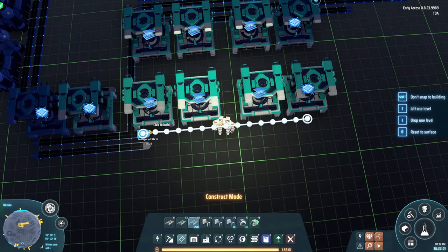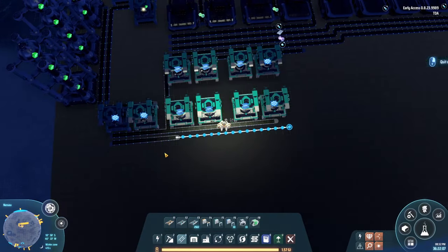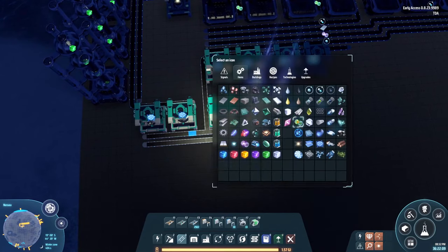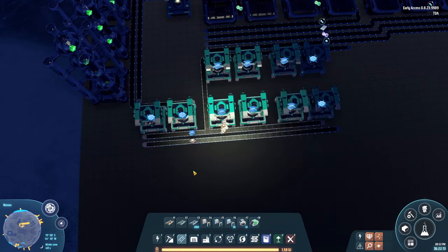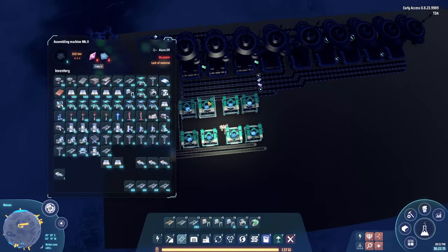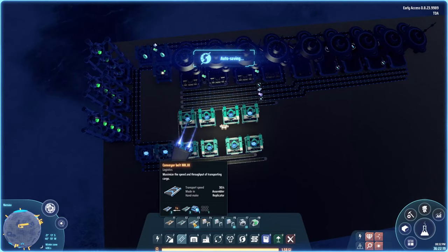We need a second belt to supply the other half of the plane filters, which is going to be down there, and then finally we are going to have the processors on this belt. So this is going to be the plane filters, and then processors go down over here.